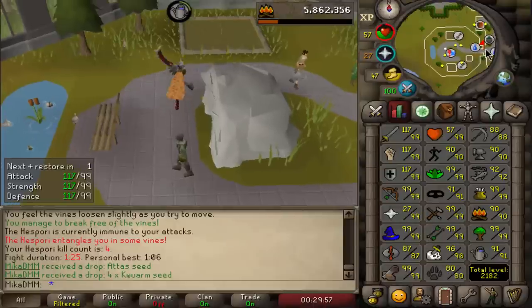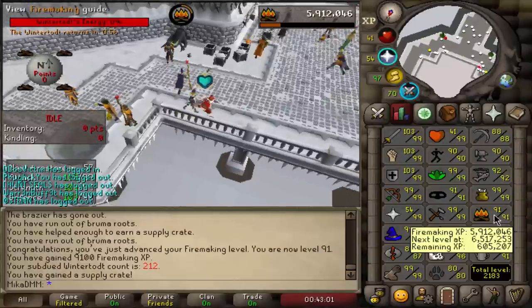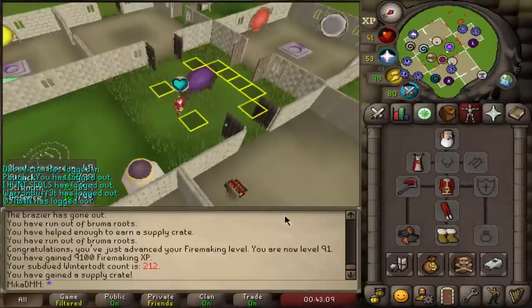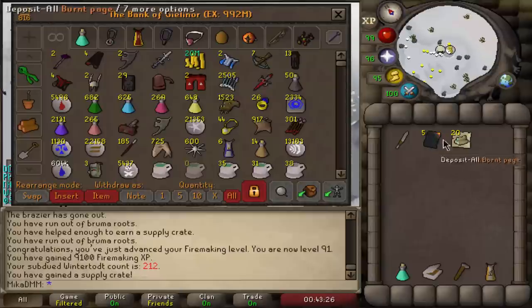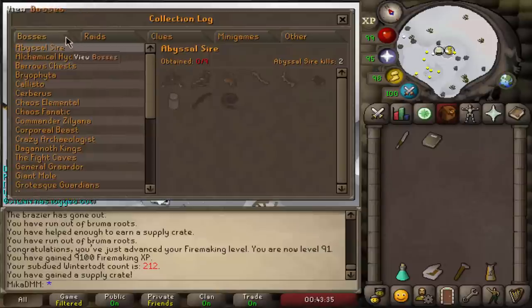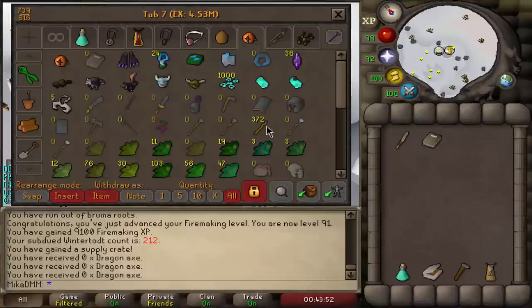The level-up pop-up didn't show because of a supply crate drop, but we are now 91 firemaking — 600k experience away from 92. Still not a single pyromancer piece at 212 KC. We have the gloves but those are just cosmetic. We got a bunch of pages, a tome, and I think even an axe at some point, but never a single pyromancer piece. Looking at the collection log under Wintertodt — not a single piece. Feels bad.